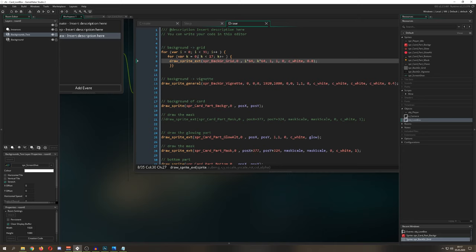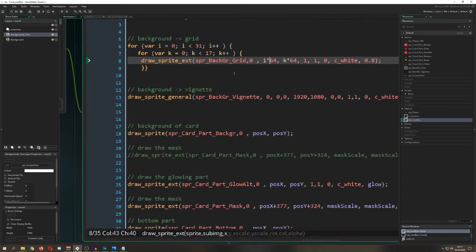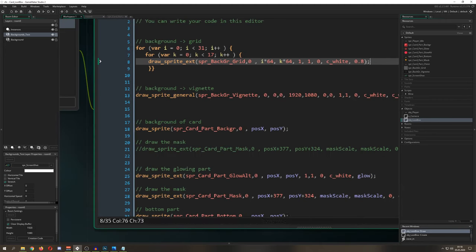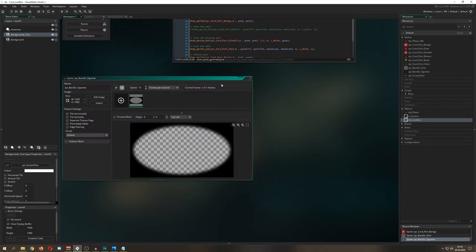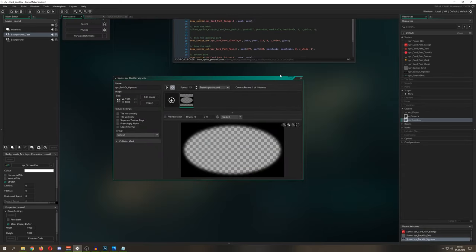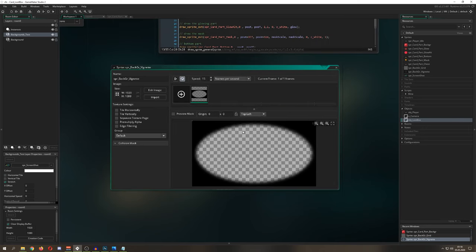I also have a grid, which is not strictly necessary but it's nice — white squares reproduced at 64 by 64 pixels. Then there's a nice background and it looks quite subtle. If you watch at higher fidelity you'll see that little grid in the background, which I really like. I make it with a double loop and give it 0.8 opacity, and then of course a nice vignette — link in the description — stretched to fill the whole screen.